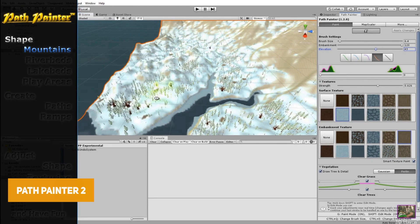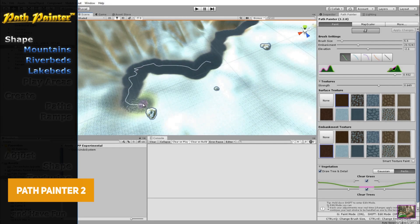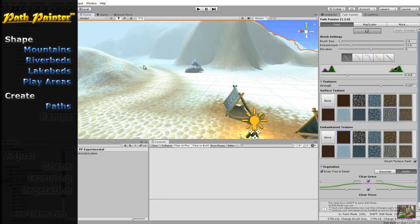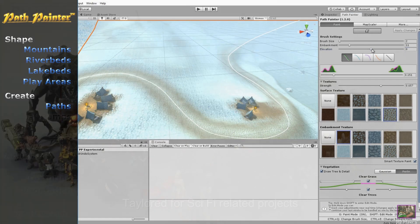Path Painter 2 is a paint system configured to help you create paths, with auto-ramp features, perfect slopes for different characters and lots of customization options.